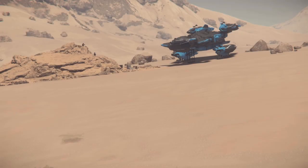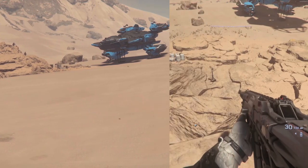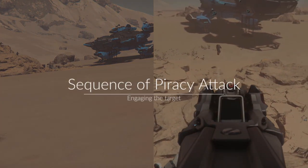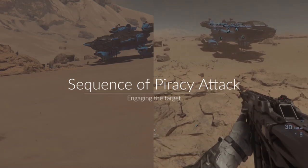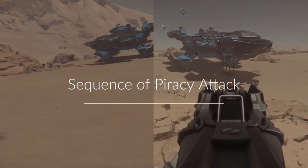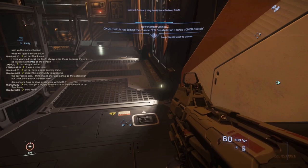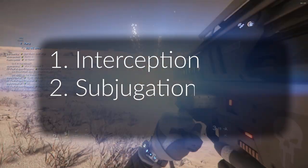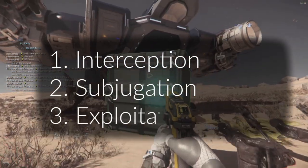So, now that you understand the levels of control, we're going to break down engaging a target into what we call the sequence of a piracy attack — and more than likely why you clicked on this video. The sequence of a piracy attack breaks down into three phases as well: Interception, Subjugation, and Exploitation.